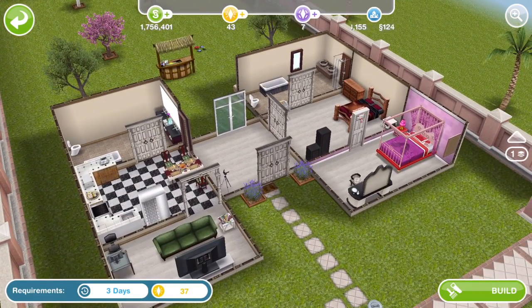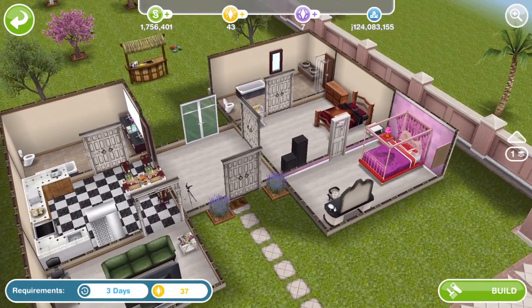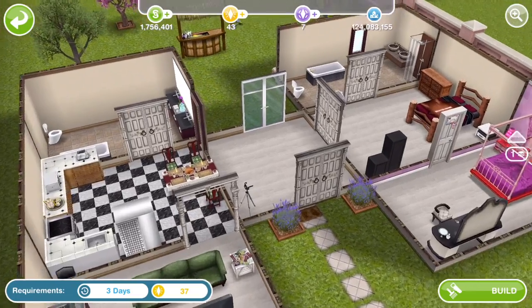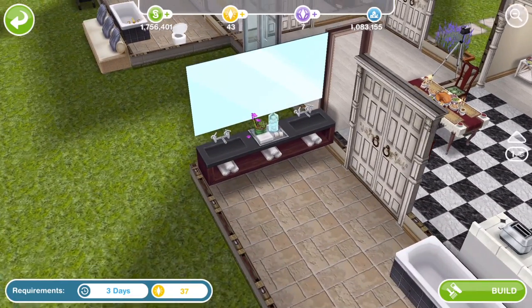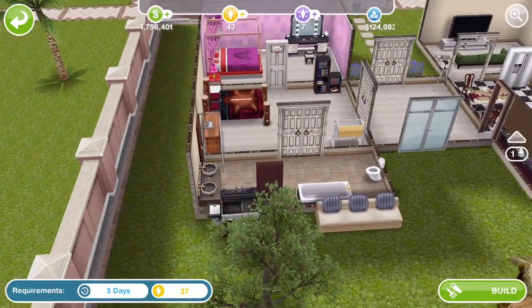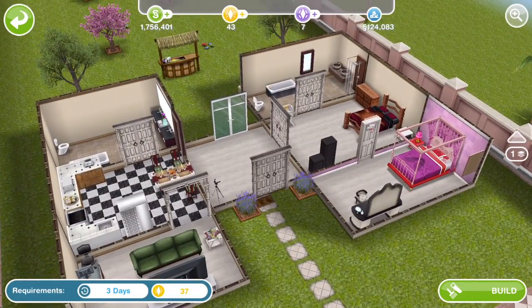The first one is a standard house. It is one floor and it's 37 LPs - I have no idea why it's 37 LPs honestly. It has got the Thanksgiving table in it and it has got the new sink that we've just got from the spa event. Other than that, not really much going on. A fairly standard simple house there.